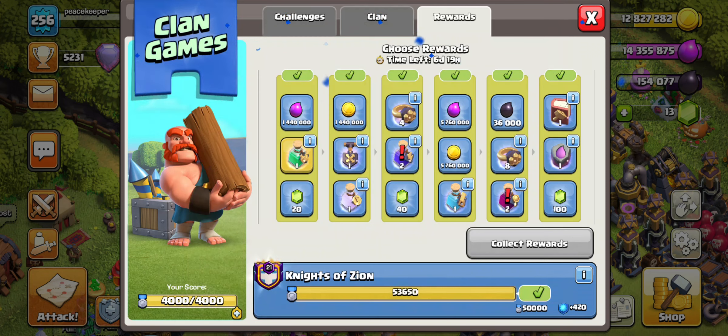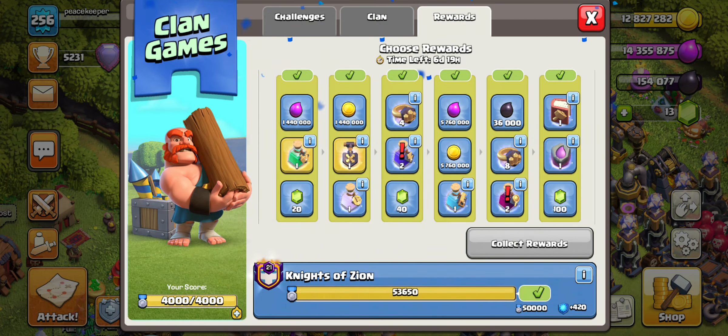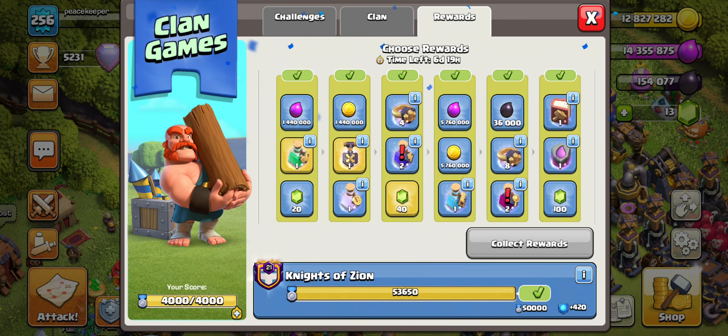On the second tier we do have the cocktail potion, but I think I'll just go with the shovel because I want to basically re-up on every single magic item I'm a little low on. On the third tier we have 40 gems or warding — I'm gonna go with the 40 gems. I really like to have gems on deck because I tend to donate max gem donations for troops.